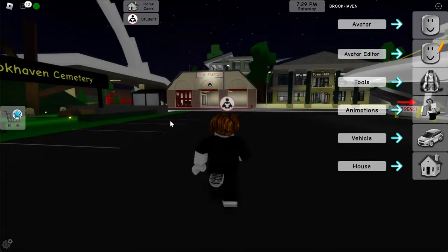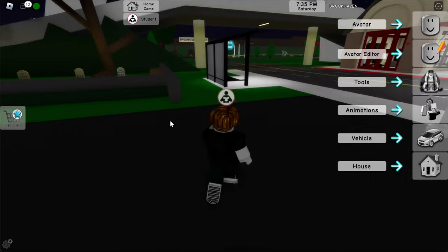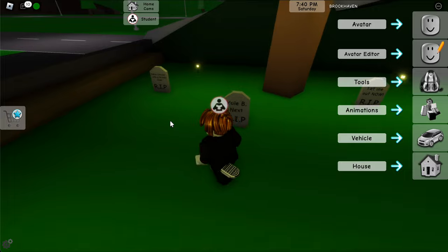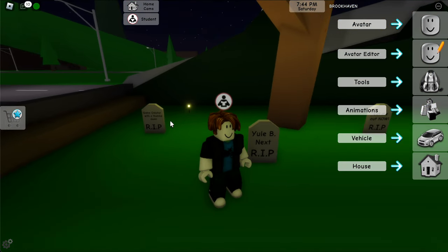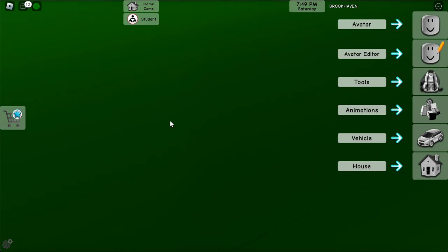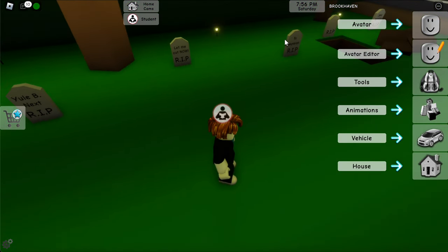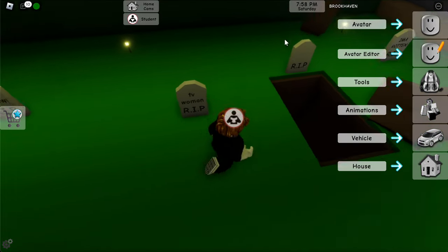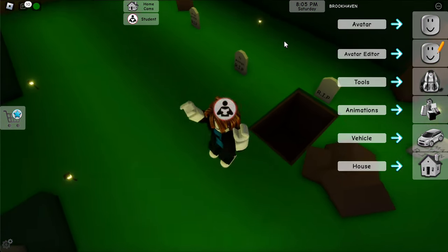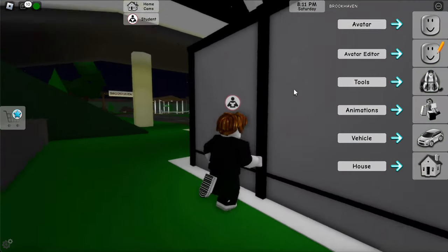Now we're heading down here — we have the Brookhaven Cemetery and the fire station. I'm going to take care of some stuff at the fire station and then the town hall. Taking a quick pit stop at the Brookhaven Cemetery — it says 'Rest in Peace' over here. It has trapped us inside, so we just jump out. It says 'Let me out now,' then 'TV Woman R.I.P.' — just get out of there.